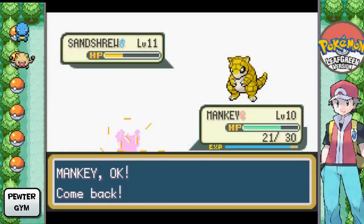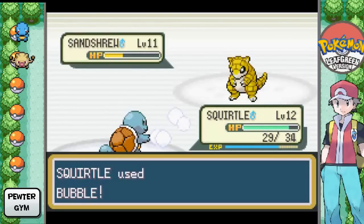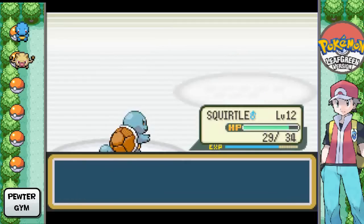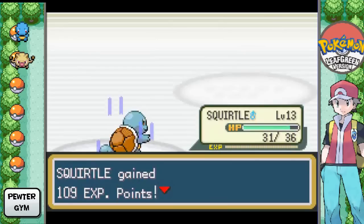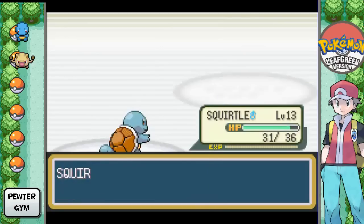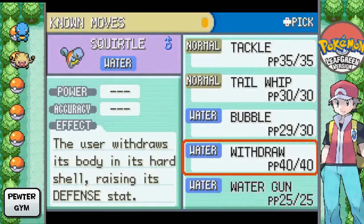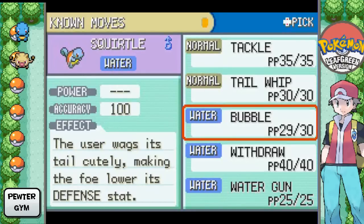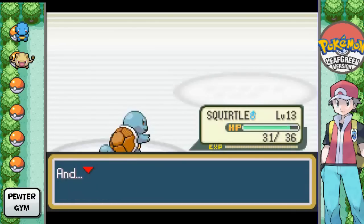Squirtle, please finish it. Yes! Water is also super effective against ground. Mankey, you're going to level 11 — how about that? And learn Karate Chop. Cool. I think I have potions and stuff. Squirtle grew to level 13. Squirtle's trying to learn Water Gun. Heck yes! Now, what are we gonna get rid of? I'm gonna say we get rid of Tail Whip. I think we're done whipping our tail back and forth.